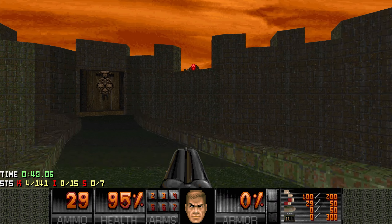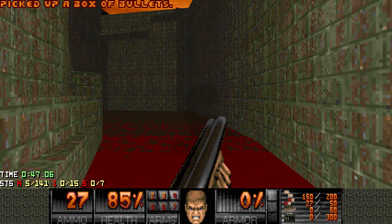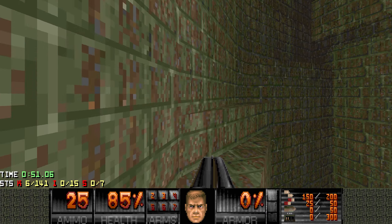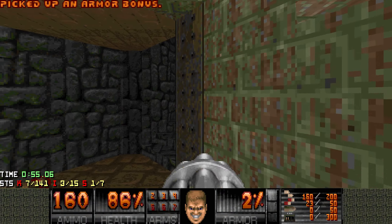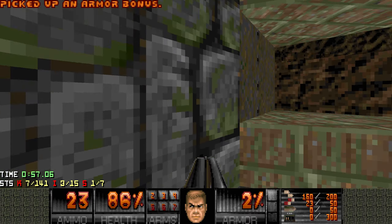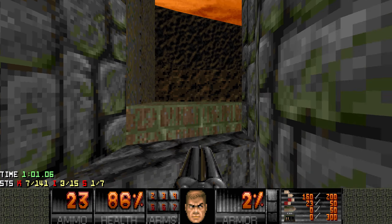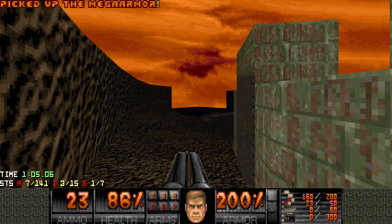Let's kill the two spectres on the other side as well. Careful for the blood pool. And here we have secret number one — it basically opens itself when you get close to it. You get a very nice... oh, and did you see the texture? It kind of scrolled up together with the door. Weird.